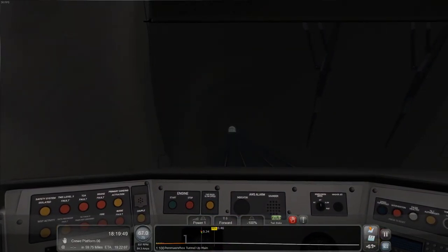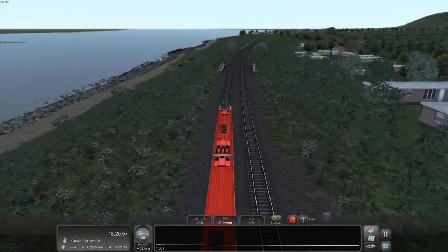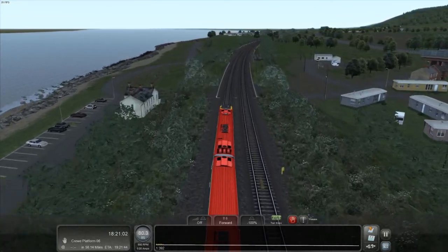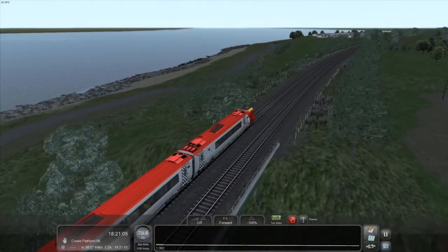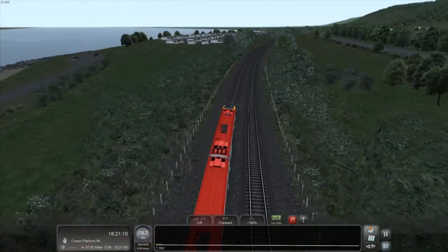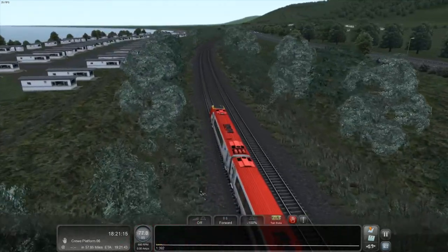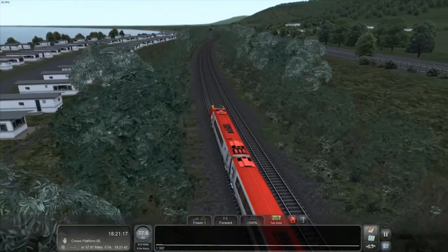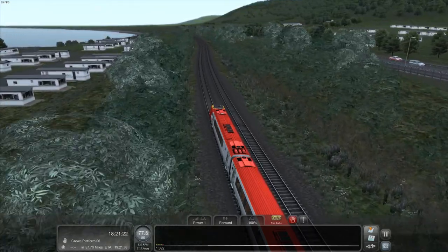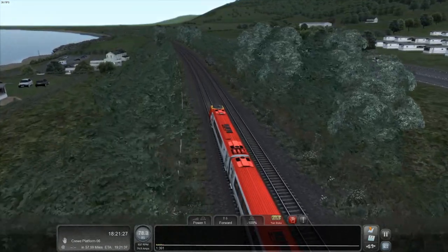The speed limit is going up to 85 in a moment. Our next stop is Abergele & Pensarn. There's a nice little trailer park on the left. We're going to add a bit of power to get to the station faster. We reckon we'll arrive at Crewe in about an hour, but I'm going to edit some of that out so it won't be quite that long for you.